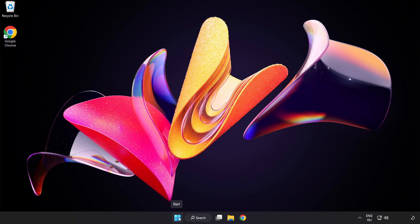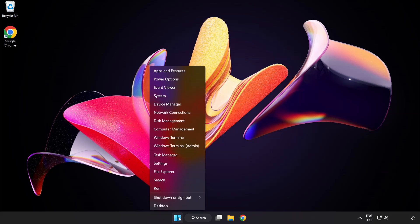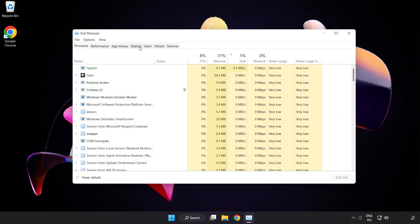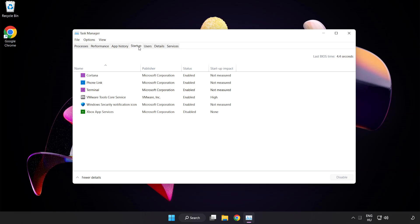Right-click the Start Menu and open Task Manager. Click Startup and disable any applications that are not used.